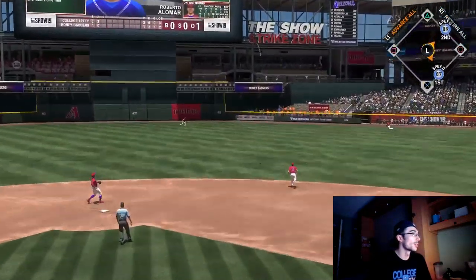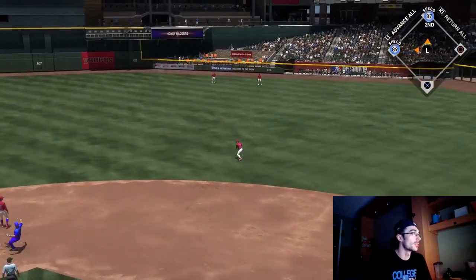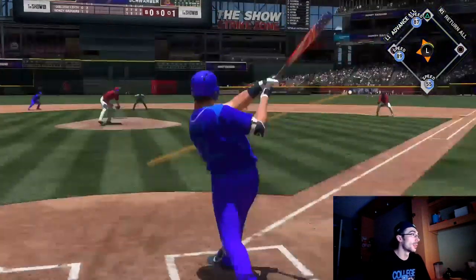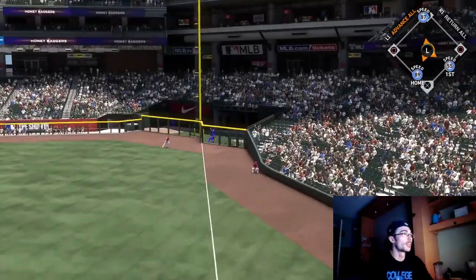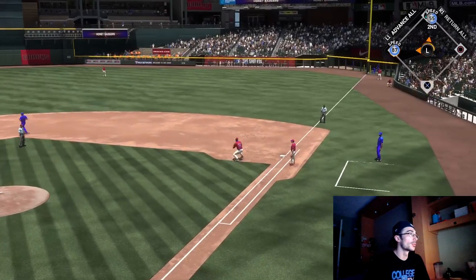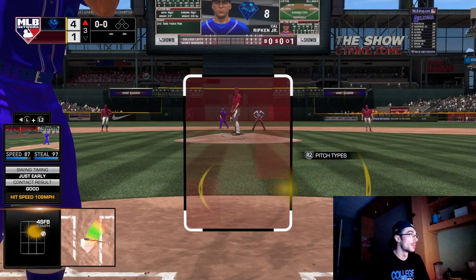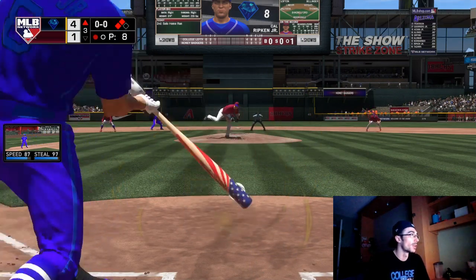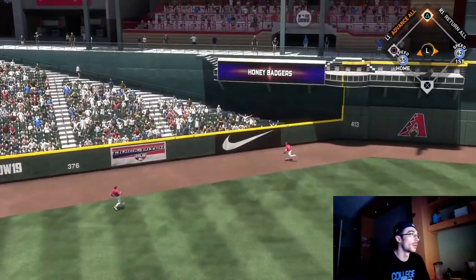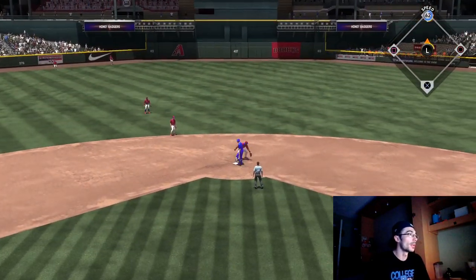I squared it up with Acuna on a low and outside pitch but that resulted in an out. Later on in the game Roberto Alomar shoots one into the gap - definitely the MVP of this one. I was able to advance Tony Gwynn to third base. Alomar tied up the game and I was able to take the lead with him. Kyle Schwarber extends the lead a little bit with an extra base hit. Cal Ripken picks him up with a double into the gap and Schwarber comes around to score. The opponent ended up quitting that game as well.